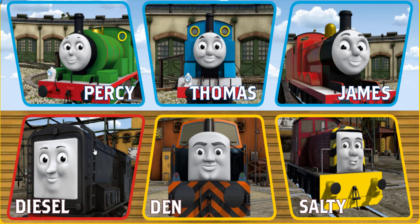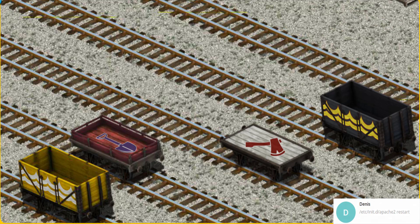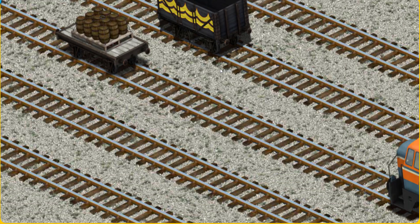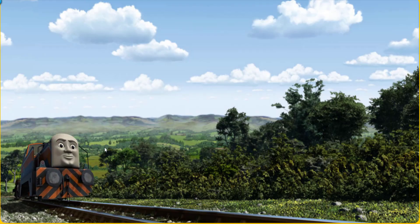Thomas and his friends have many deliveries to make. Den must deliver the water barrels to the steamworks. Help Cranky find the water barrels. That's it! Let's lift and load. Now the cargo must be loaded. Den went through the countryside.